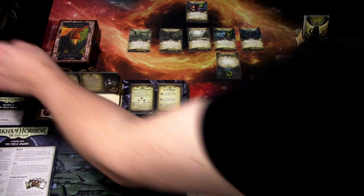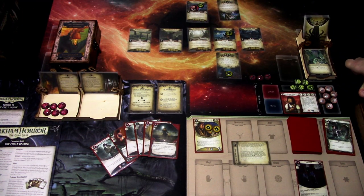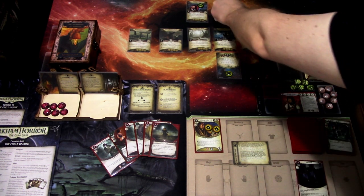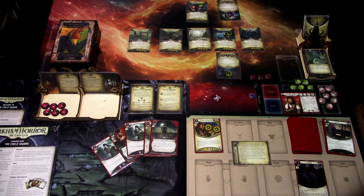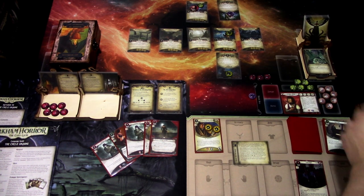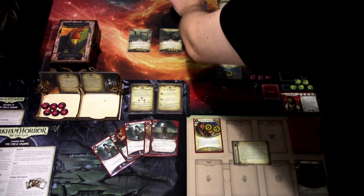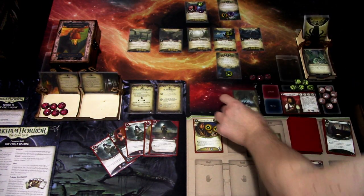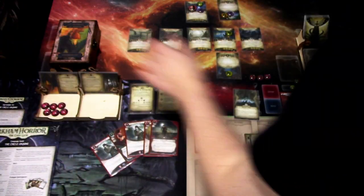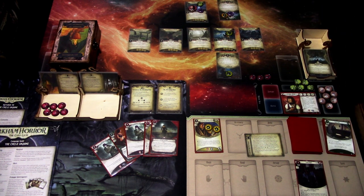We get a Goat Spawn. We'll test Agility five versus three. It is an auto-fail, so we'll discard a card — I think we'll discard Lone Wolf and try again. It is a plus one, so we succeed. This enemy is exhausted and we don't have to worry about it for a while. We add these two copies into the discard and this one goes into the encounter deck. I think that is all we have to do right now.